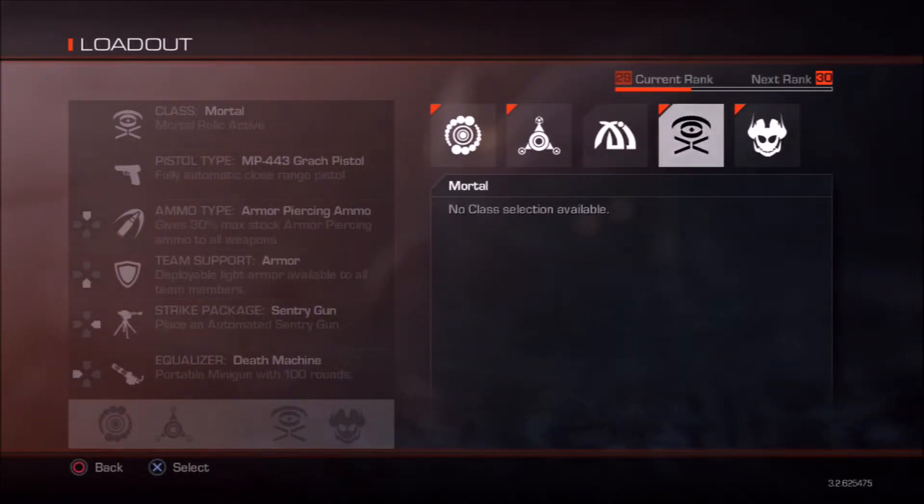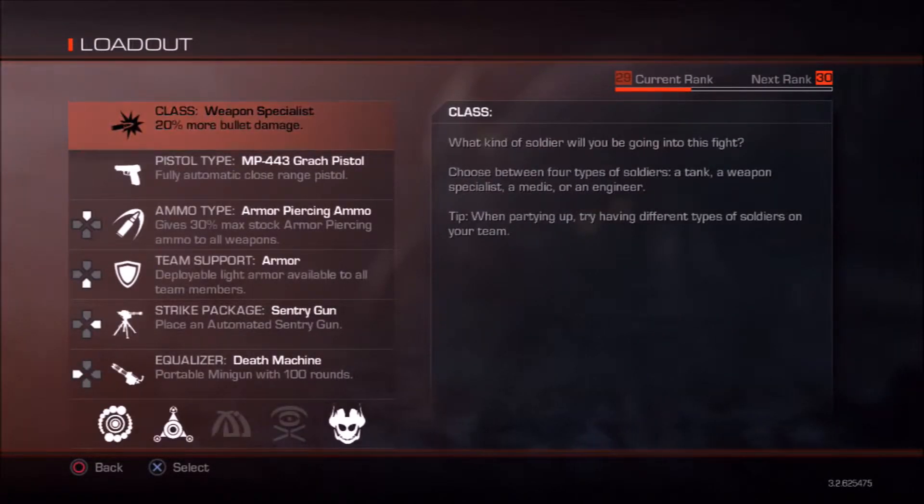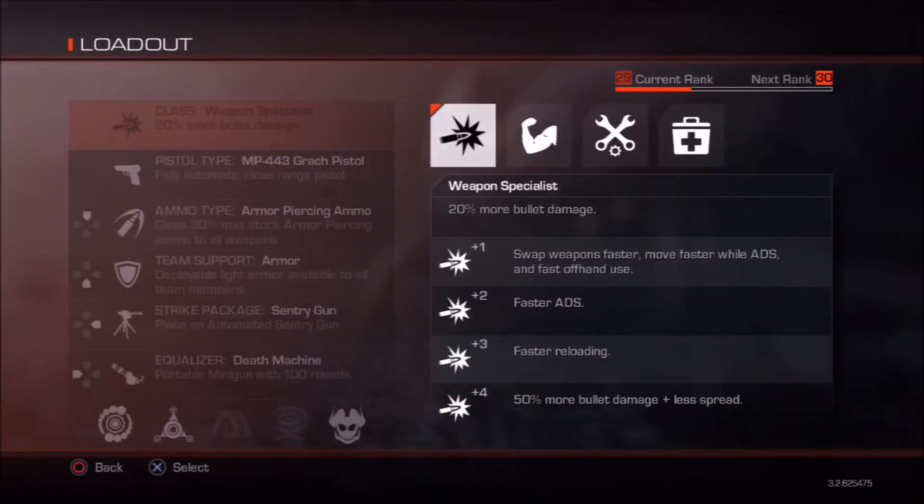Let me take the relic off to show you an example of the classes. Classes are basically what you're going to use to improve your survival chances. There are four different classes, each very different from one another.